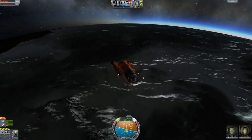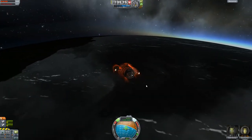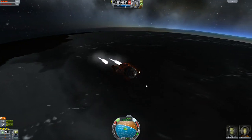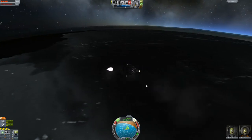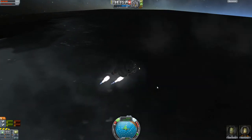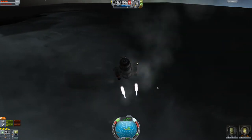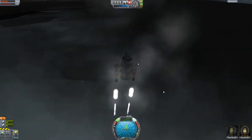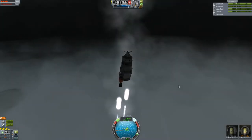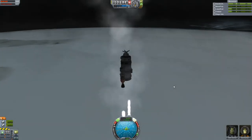It's a lot easier to land on land as opposed to water — water just destroys everything. Got our lovely re-entry effects, going to land right at the south pole. Decent amount of light no matter where we are, so pretty nice. Blasting those engines nice and early because this is going to take forever to slow down with nuclear engines — their thrust is awful but their efficiency is amazing. I was able to burn from almost 16,000 feet.